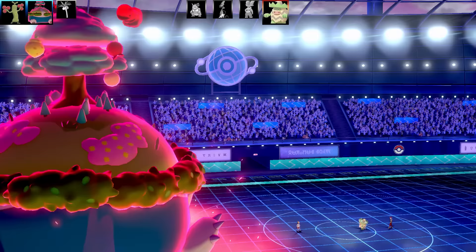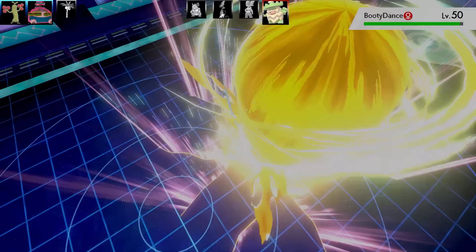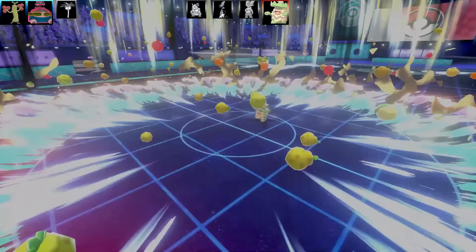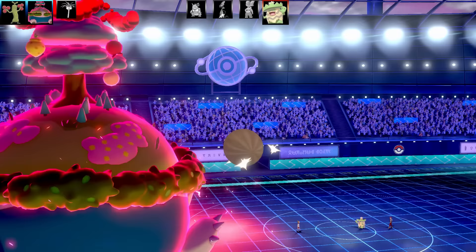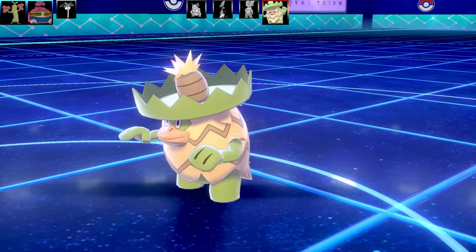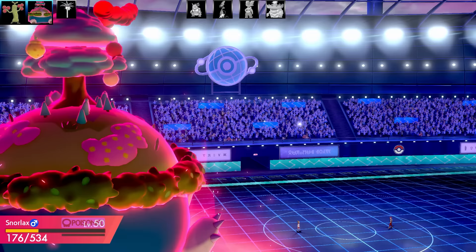In comes Ludicolo. It goes for Teeter Dance, confusing me. I need to get around this scummy confusion or it'll do a lot of damage. I do manage to hit through the confusion, and Ludicolo isn't doing any more dancing after that. I also get a Staff Berry activation at the same time — I got a Defense rise, plus two in Defense. Not a bad activation.